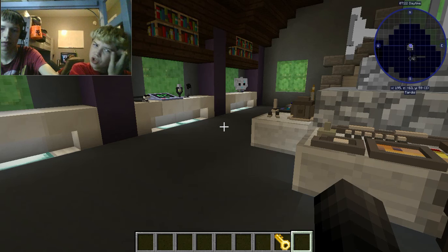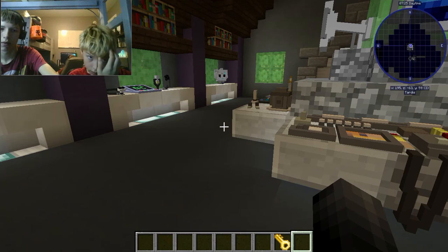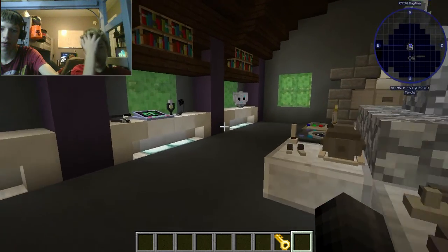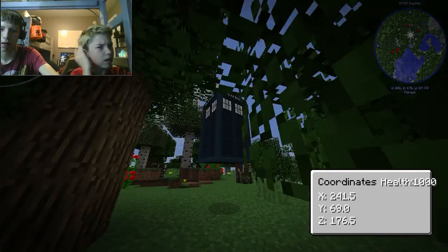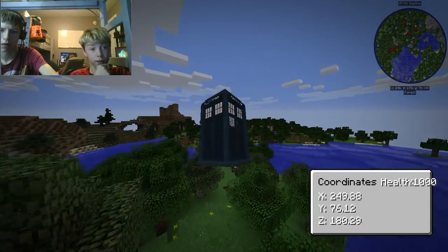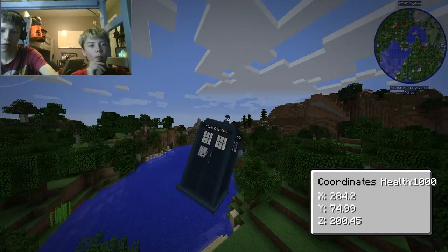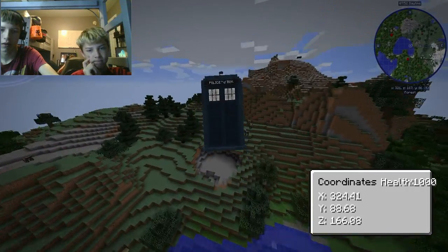Anyways guys, last episode you saw me push that lever over there — this activates the power. There's a torch similar to the one in the kitchen. In the last episode you did see me blowing up my house. That's because that was just where we would never turn back, just to hang out somewhere — because we can't sleep in the TARDIS, it would explode the place. Let's build it in a different dimension — not enough space.